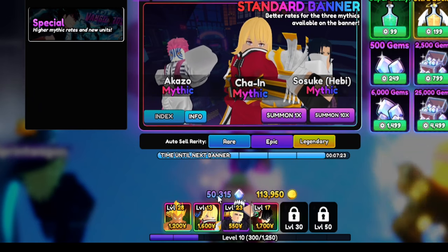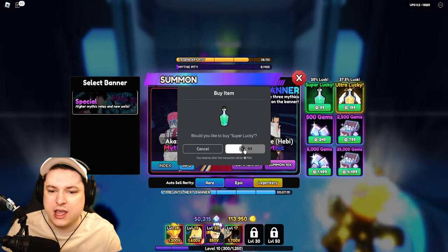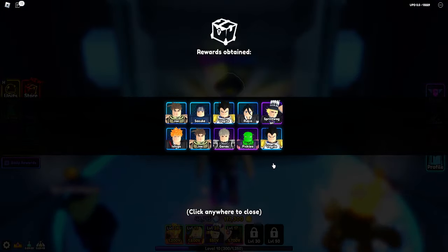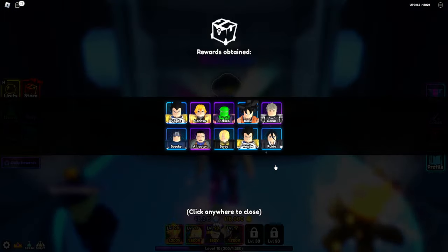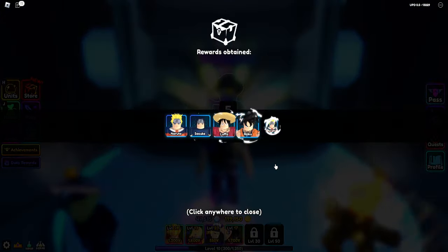I have 50,000 gems ready. I need to get myself super lucky, ultra lucky. I'll go over the pet stuff in a little bit, but I need to start summoning. I need to get myself these Mythics, and I hope that I can get the brand new unit.